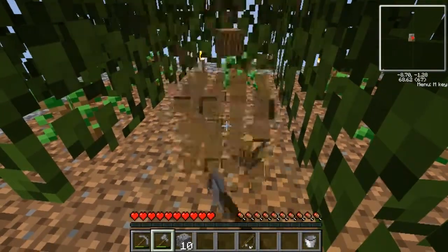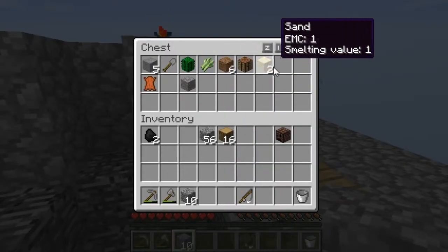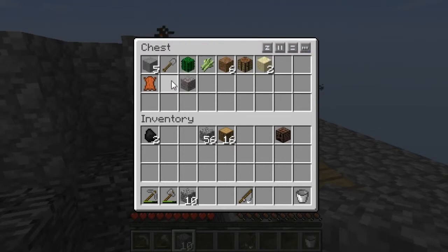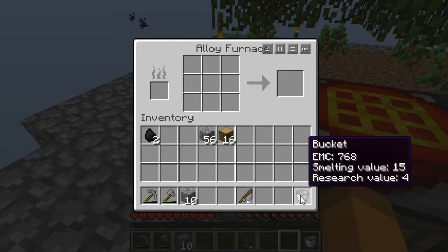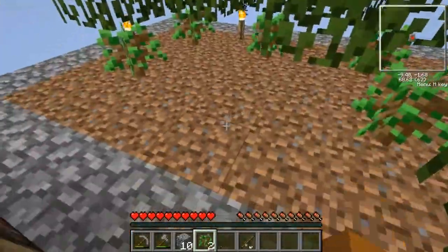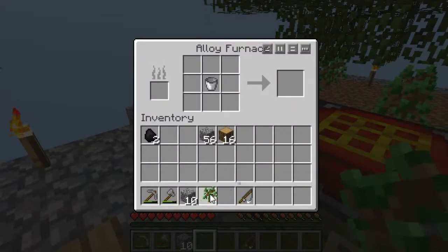I taught buckets to my transmutation tablet last time, so I don't need that bucket anymore. Are you thinking what I'm thinking? I also have lots of sand. Where did I put that bucket? Oh, it's right there. Alloy furnace — here we go. What shall I put in my alloy furnace? I shall put my bucket in there. You're like, 'Oh my god, you're putting your bucket in the alloy furnace!' You didn't even turn it on, you silly filly. Let's turn it on — I'm going to have to give it some real wood.